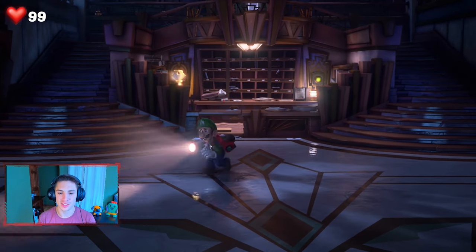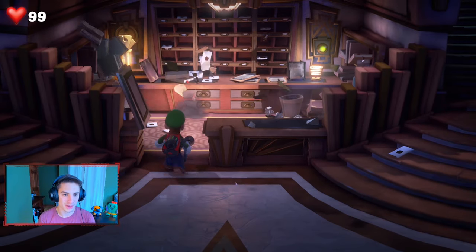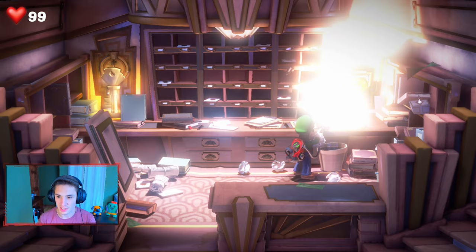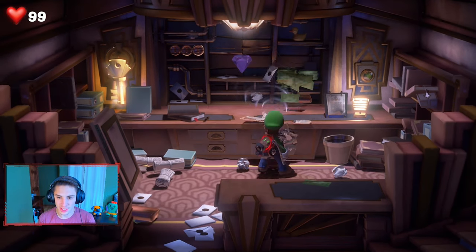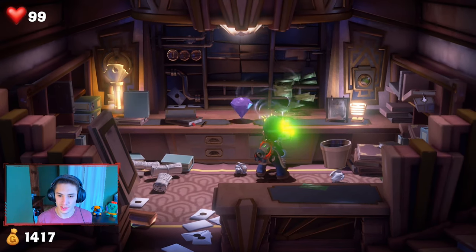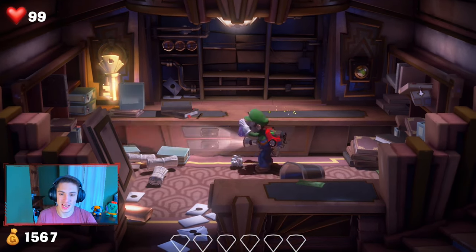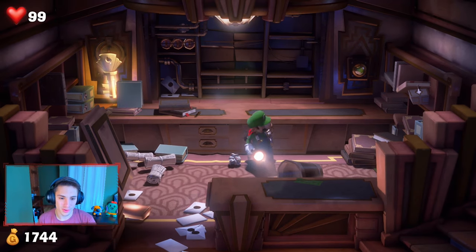In this episode we're gonna be following the Polterpup upstairs and checking out what we gotta do next. But first I want to go in here — we can actually open this up using our new mechanic, flash this little thing and open it up. Look at this, we got ourselves a nice little gem right here, which is awesome. We're gonna rack up this gold too while we're at it.